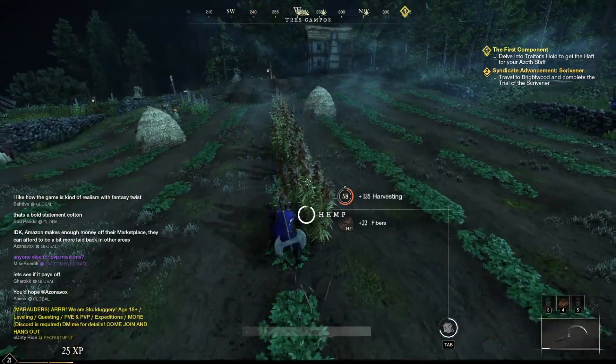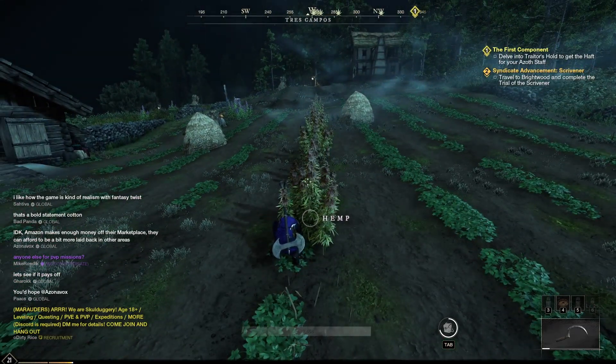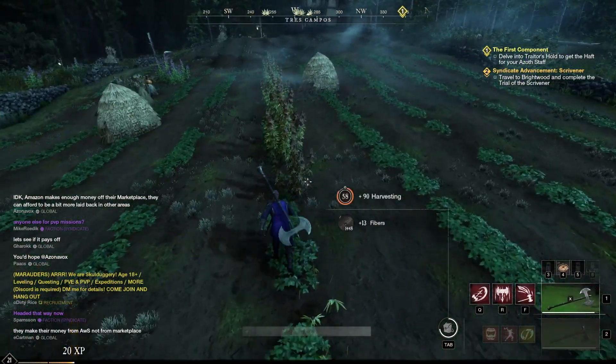You can come to the farms — they usually have a lot of hemp and nobody's done this area. The only downfall is there are level 20 to 23 enemies if you're not that high of a level yet.